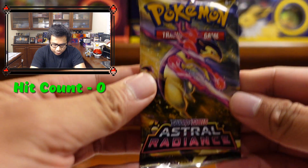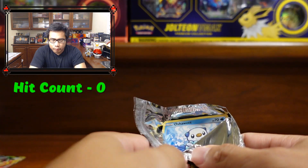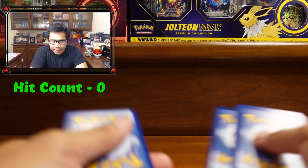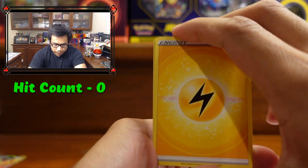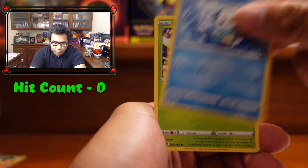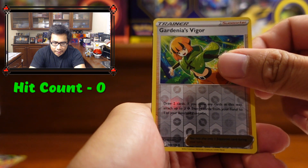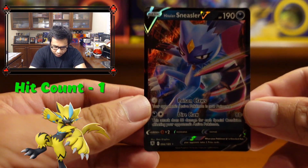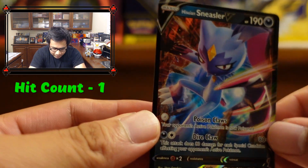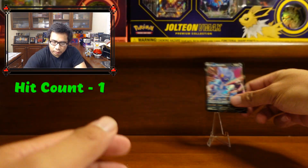Moving on to Astral Radiance. The only alternate art we're missing in this set is the Dialga alternate art — can we get lucky? We got: Overqwil, Jubilife Village, Moltres, Oshawott, Scyther, Stantler, Yanma, Hoothoot, Gardenia's Vigor, and a Sneasler V. Our first hit! Actually, this card is about as shiny as the promo card.